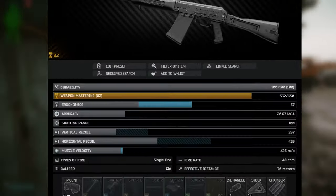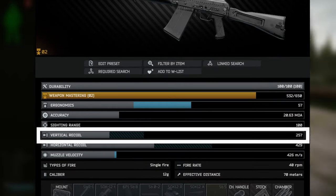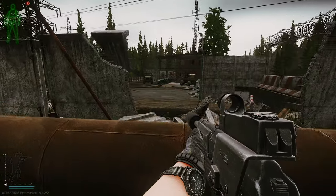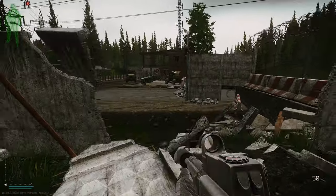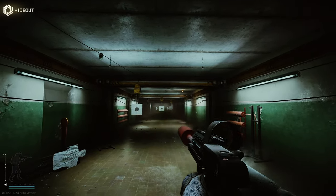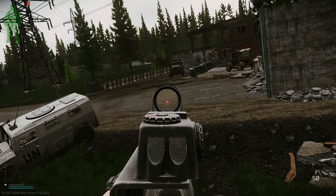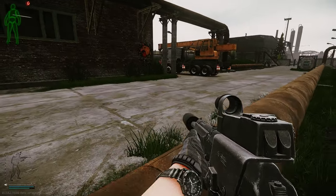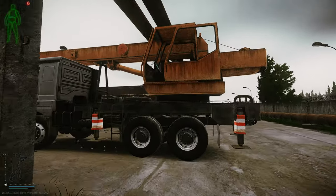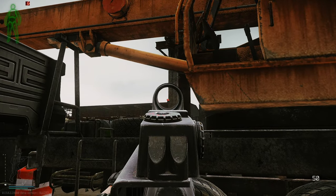The weapon's base stats are 257 vertical recoil and 57 ergo. The Saiga 12 is semi-automatic, however its fire rate is mostly dependent on how rapidly you can click your mouse. Unlike the other 12 gauge shotguns currently in EFT, the Saiga is fed by detachable mags, making reloading much faster than other hand-loaded weapons such as the MP153.